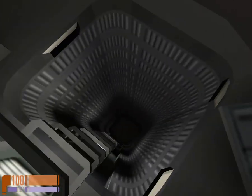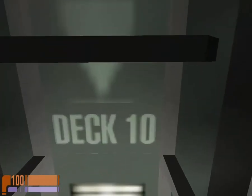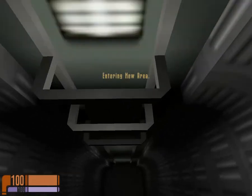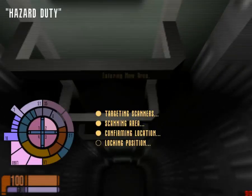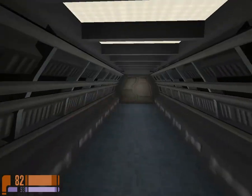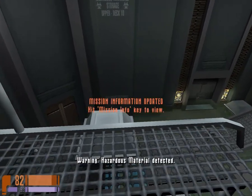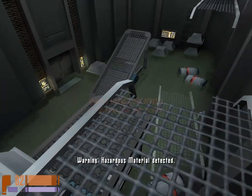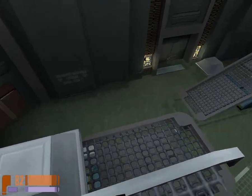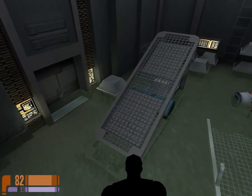Ah, here we go. And what did they say? Deck 11 for engineering? Just make sure you don't jump down this gap - that is generally not the way to do things. And here we are at the button. Warning. Hazardous material detected. What kind of hazardous material is that? Is it, like, Neelix is cooking or something? Probably is, to tell you the truth.